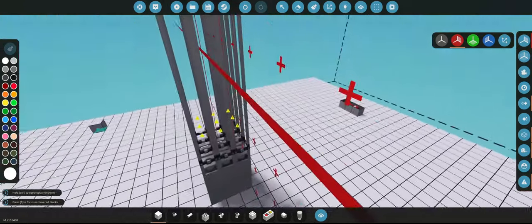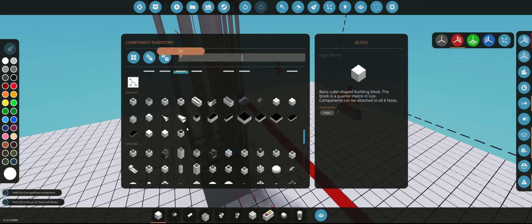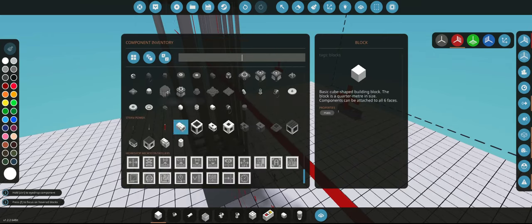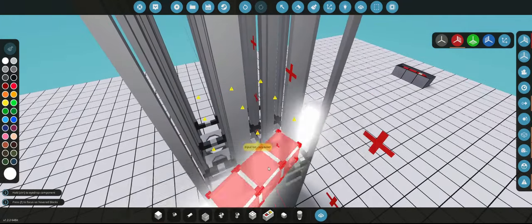We're going to need a way to put these fuel rods into the actual assemblies, because the fuel rods are basically everything — they're basically the fuel tanks. You can't just put them straight in.